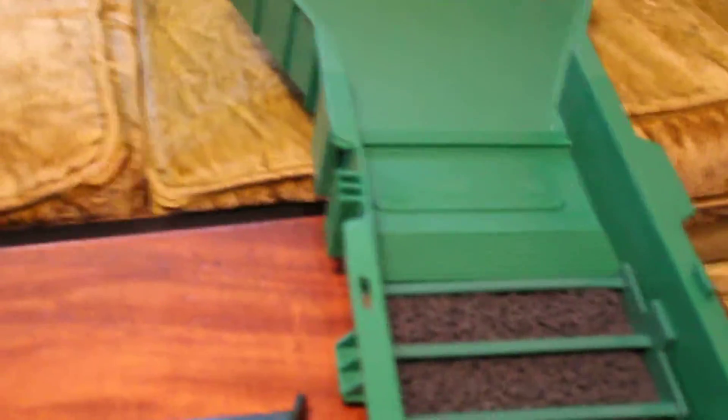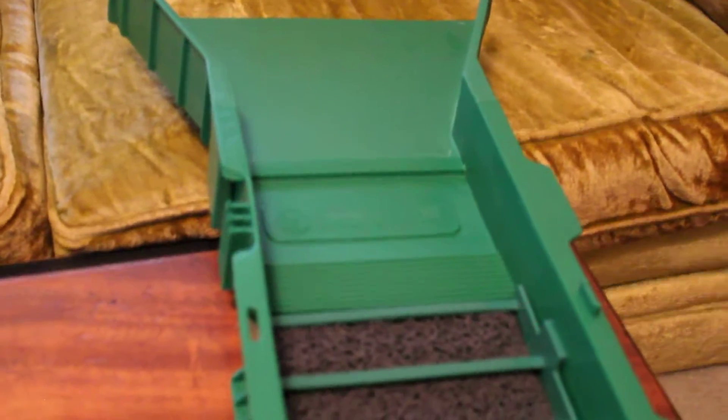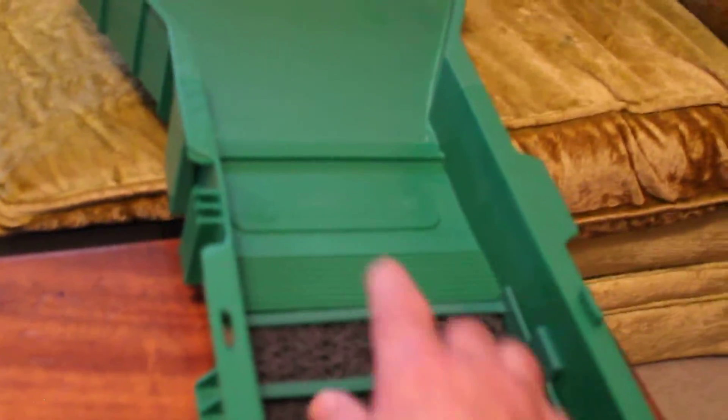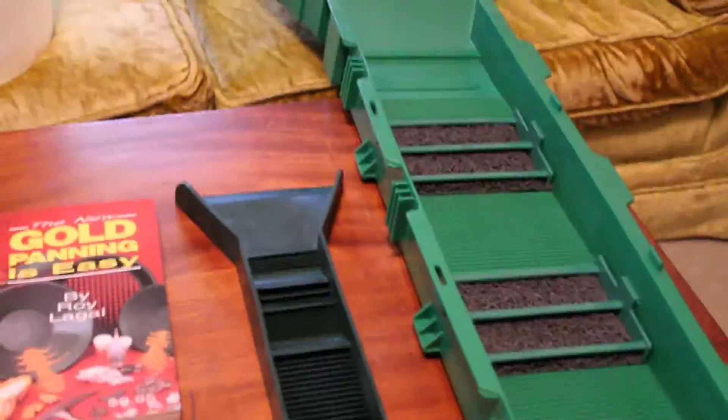For my own personal preference, I'm going to pull out the miner's moss and replace it with what's called a dream mat. It was invented by the Australians, who are really nailing it with big gold finds right now. It's a mat that fits in the sluice and catches all the gold. You get a strip of it — it's a little pricey — but you fit it in here, it attaches up top, and it'll catch all the gold for you. That's pretty much it for a basic outfit — very inexpensive.